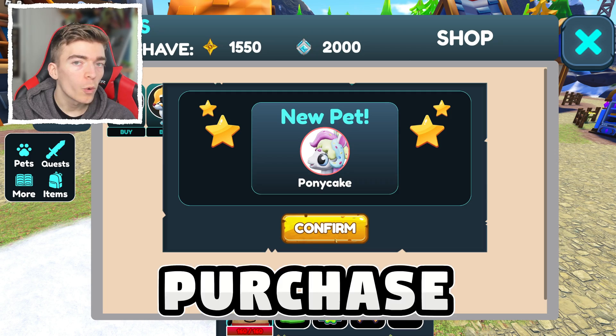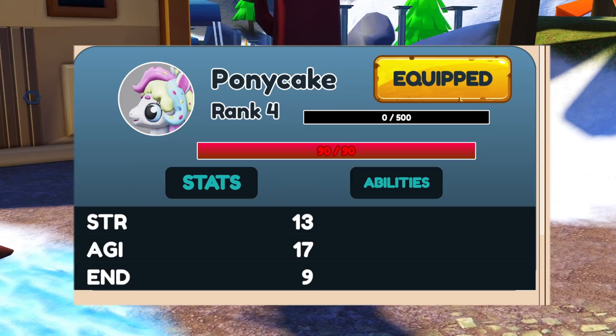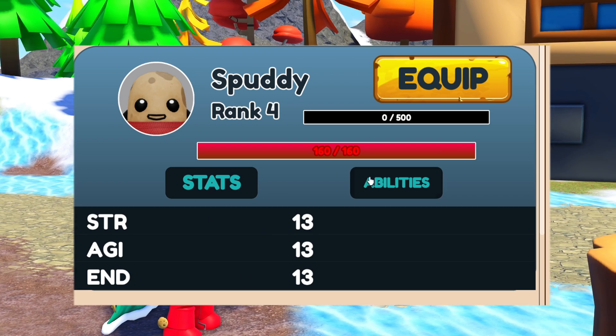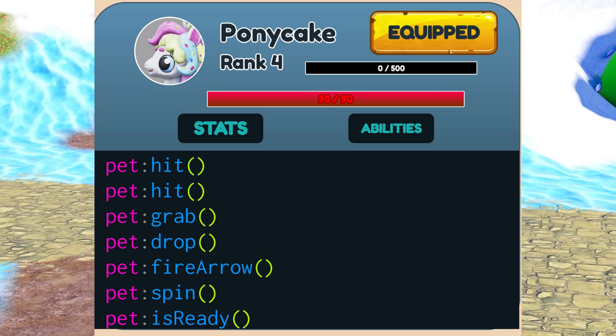Each pet has unique stats that you can use in battle. For example, Pony Cake has different stats to my pet potato. Some pets are purchased with bits, which you get by completing quests, fighting slimes, or selling resources. They can level up and unlock new powerful abilities.